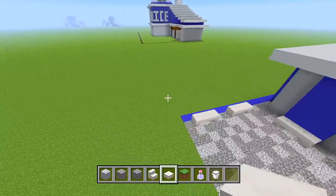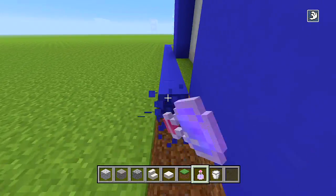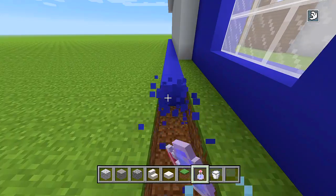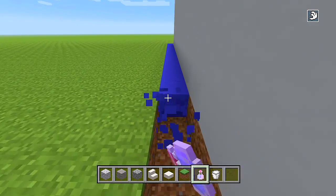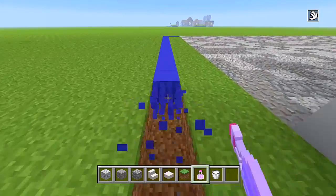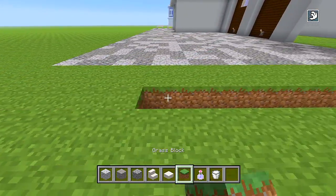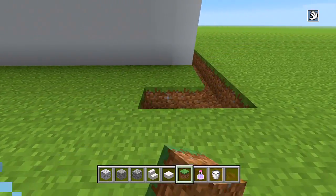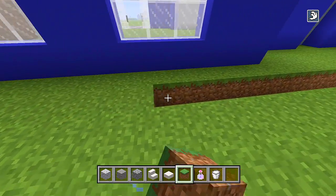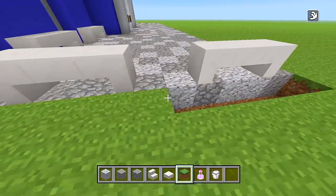That's going to be it for part 1. The blue concrete we placed earlier was just to mark the plot size, so you don't necessarily need it anymore — go through and delete it, replacing with grass. In part 2 we'll be doing the roof of the building and bringing up the rest of the walls. We'll do the police sign wrapped around the front corner, and I'll probably make completely separate tutorials for the helicopter and police vehicle.